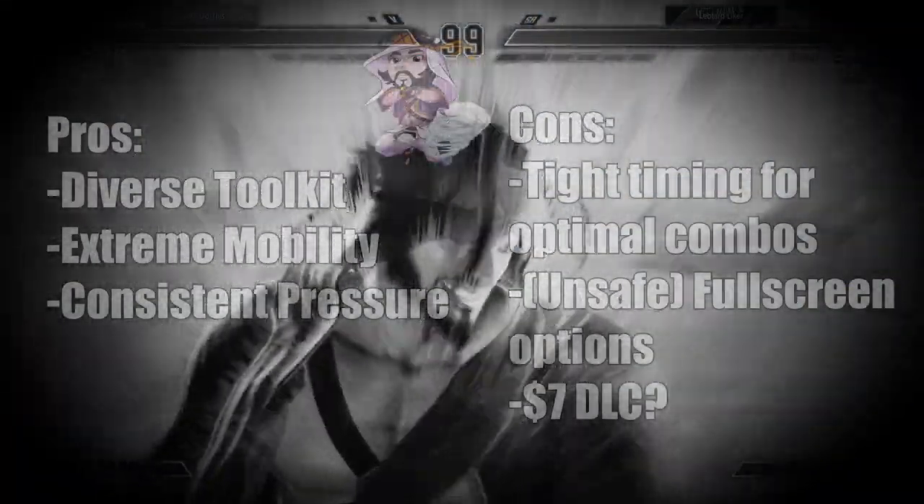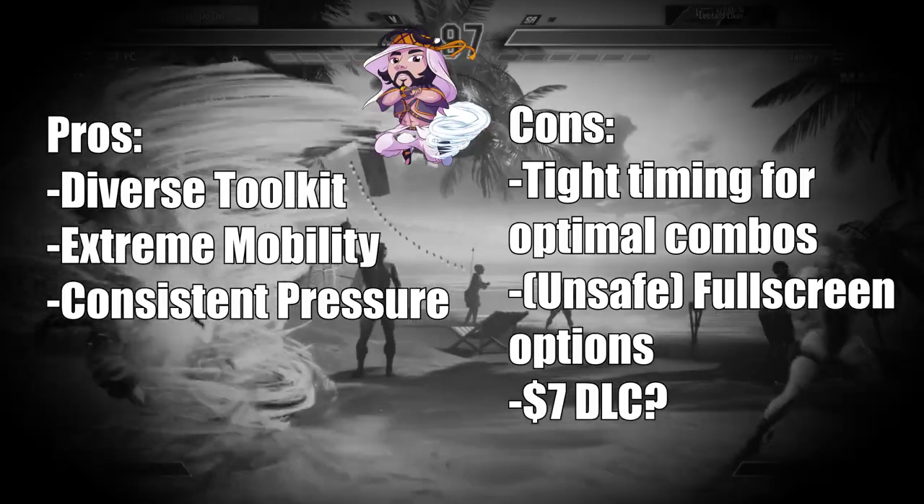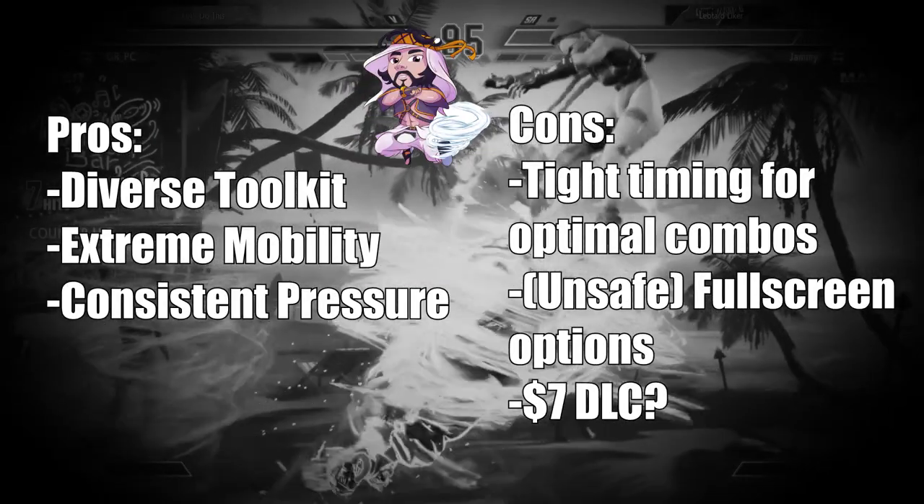Rasheed makes his triumphant return in Street Fighter VI, retaining all of his tools from the previous iteration, as well as some new tricks that already make veterans and rookies rank him top tier on release.